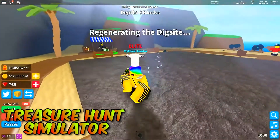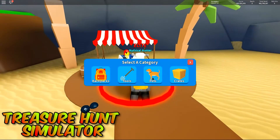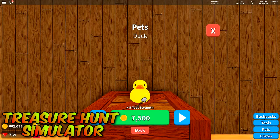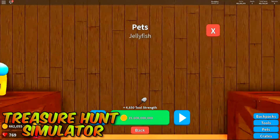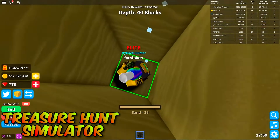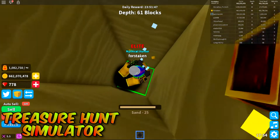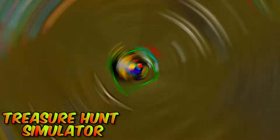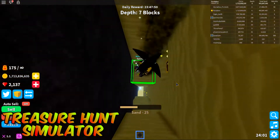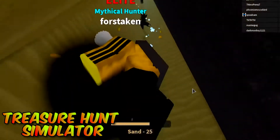Treasure Hunt Simulator. Henry Dev created the game Treasure Hunt Simulator. It entails digging beneath the surface to find treasure and earn cash to buy better products and cosmetics. It has been favorited 1,826,000 times as of March 29, 2019. It was founded in January 2018 and has quickly increased in popularity. Players may rely on this location for new material after being updated tens of times, which may help explain its appeal. This game has a high rating and has constantly appeared in the popular section of the game's page.